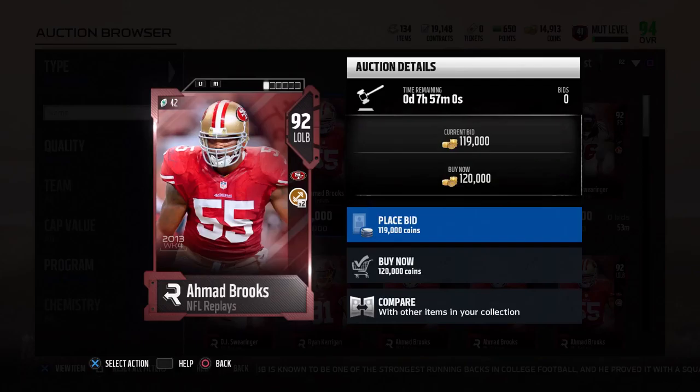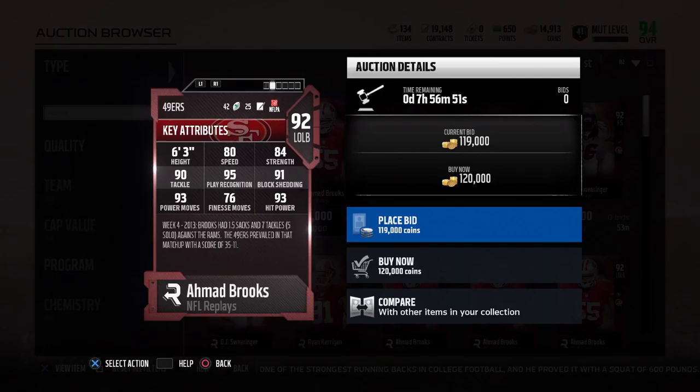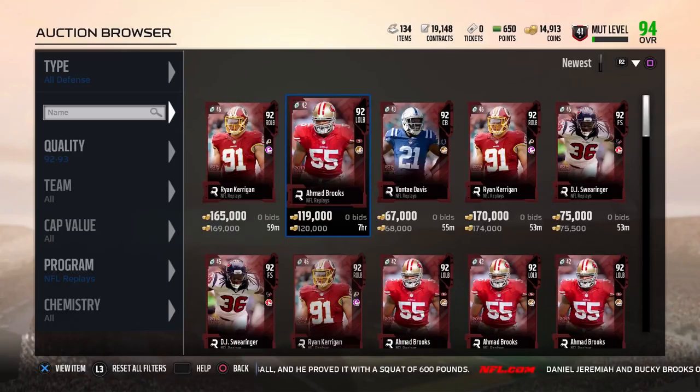On defense, we got this 92 overall Mike Brooks with Toughness times 2, but 80 speed is pretty terrible. If they gave him a little more speed — like 84 speed — this card would actually be a really good budget left outside linebacker.